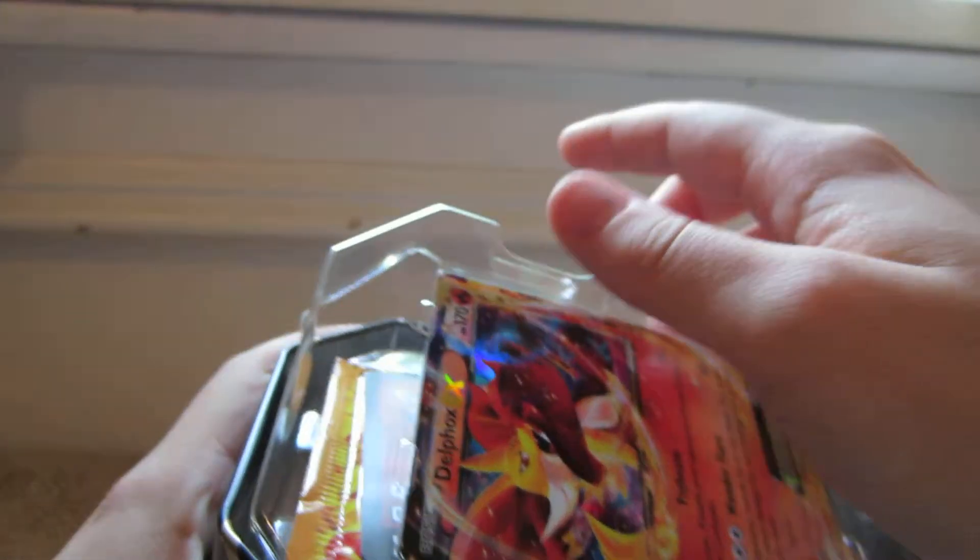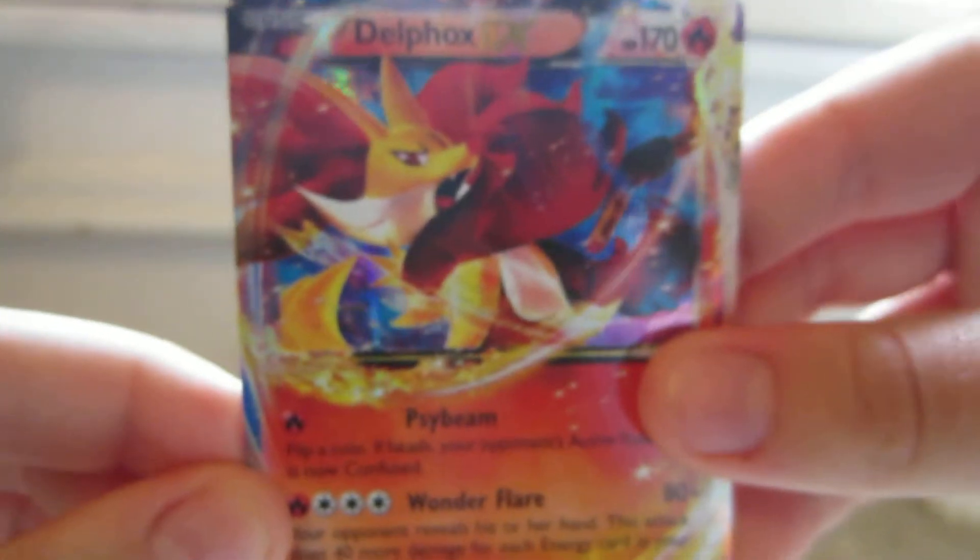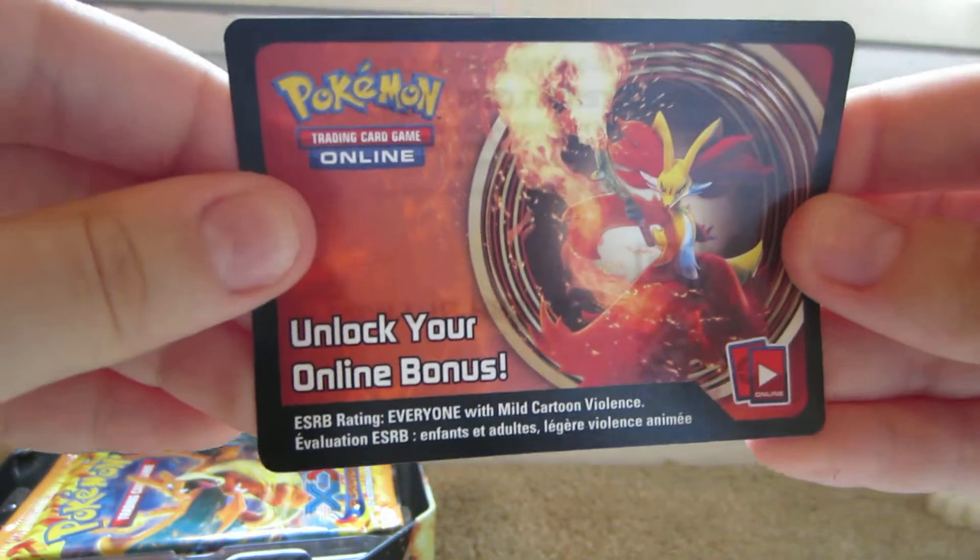So obviously I'm going to open it now. Here we have the Delphox EX promo. Let me take it out — the Delphox EX promo, XY number 19. And then we have the Delphox code card.